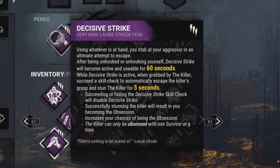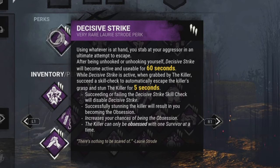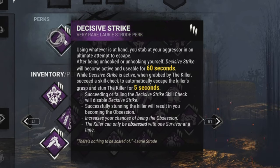Decisive Strike is a perk that activates once you are unhooked. If you are grabbed within 60 seconds — from the ground, a vault, or from a locker — you'll get a hard skill check that, if you succeed, will stun the killer for 5 seconds and disable Decisive Strike. This is very useful in the basement, as if you use the double locker strategy, one of you will have an active DS, which can prevent the killer from tunneling. And if the killer picks the wrong locker, you can simply DS the killer and both of you can make your escape.